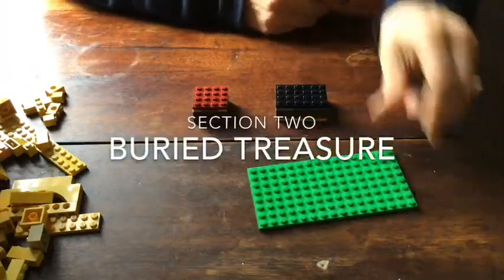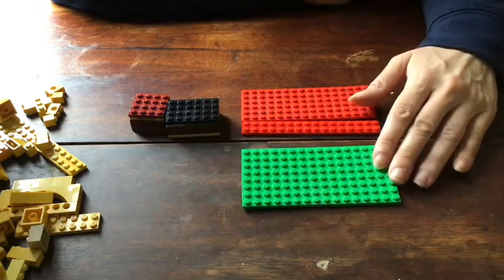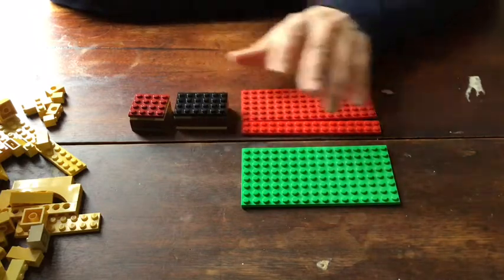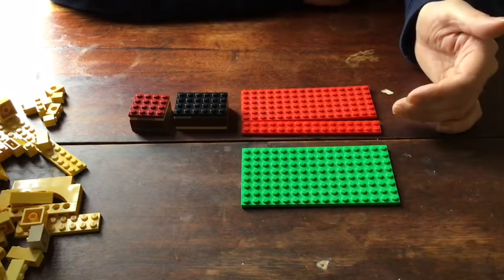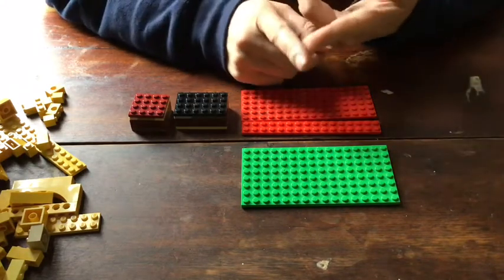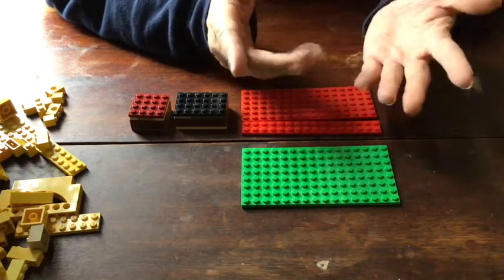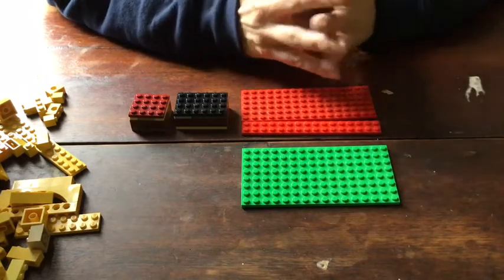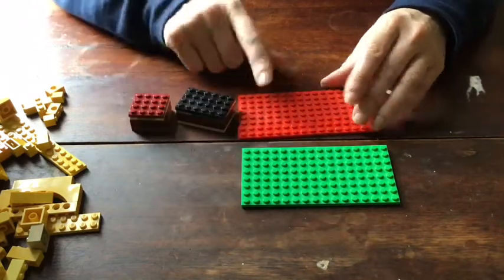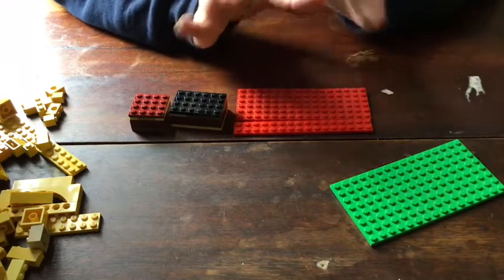In order to bury your treasure chest you're going to need some type of a base to start building an island on. We're going to build our island by starting with the box bit that the treasure chest goes into, and then adding on around the edges. Think about what color you want your island to be. For the base that the treasure chest sits on, the color of the flats doesn't matter because you're going to be covering them over.